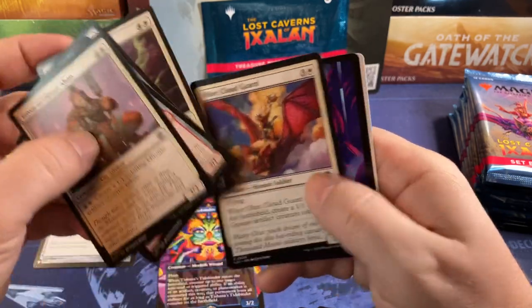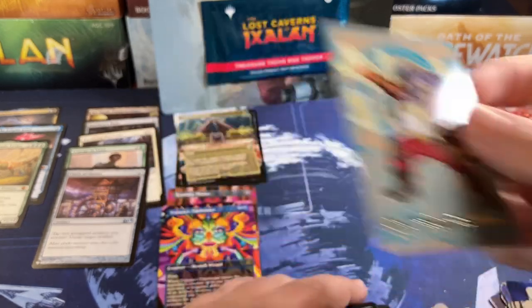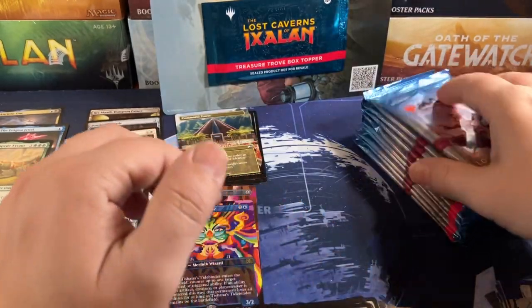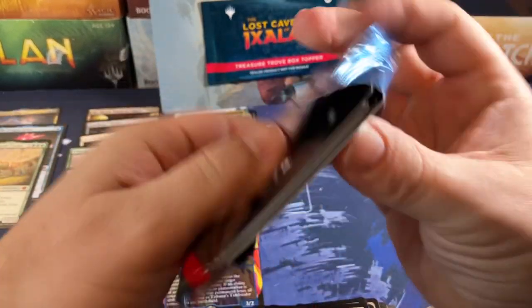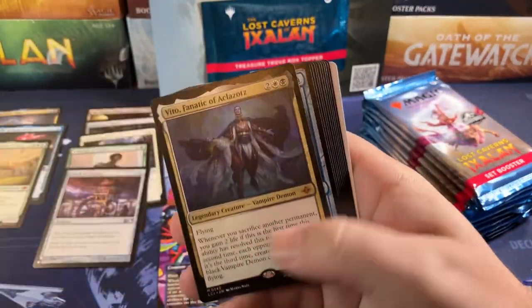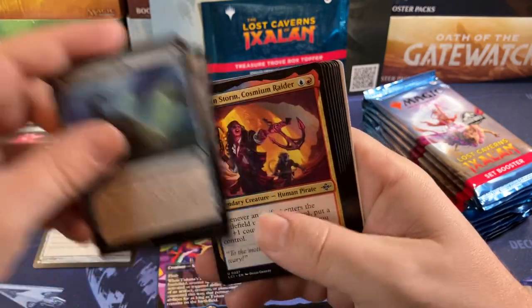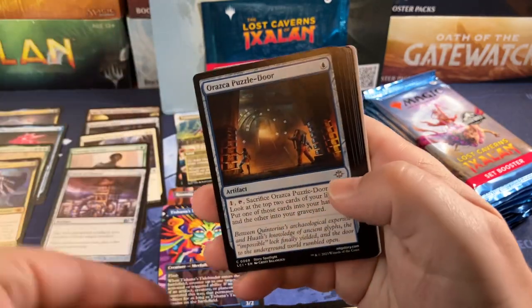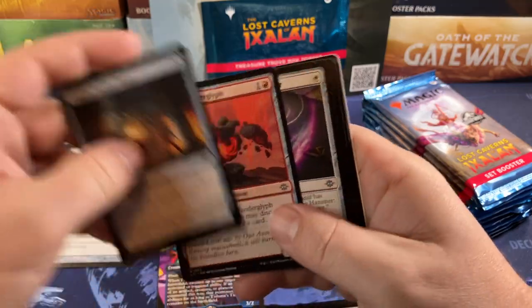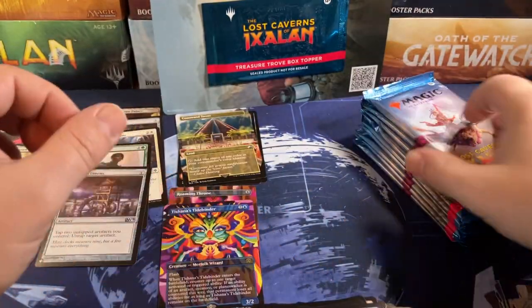Aside from that not much in there. Signed art card — because we care. Being sarcastic, of course. Veto — not the best Veto, but he's still a Veto. Veto is fun. What do we got? Anything? Nothing, nothing. Well, that's interesting.